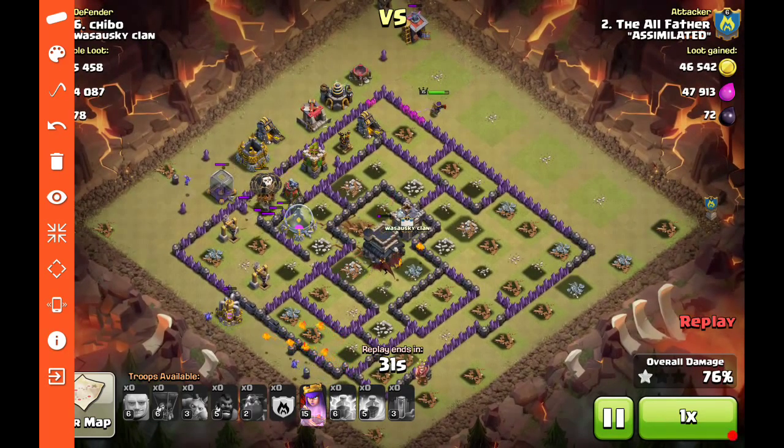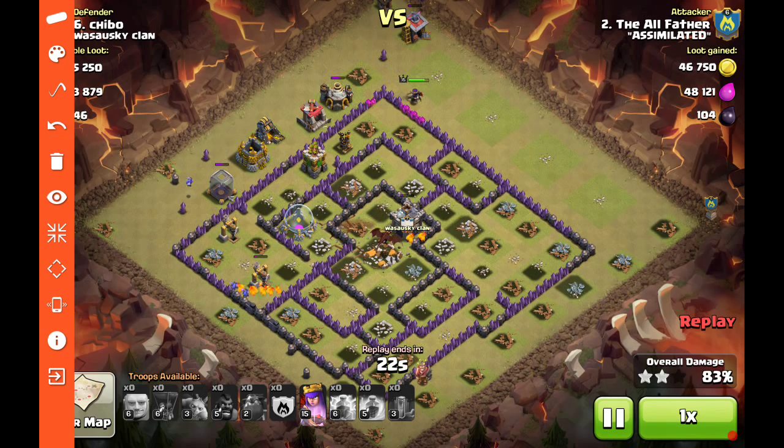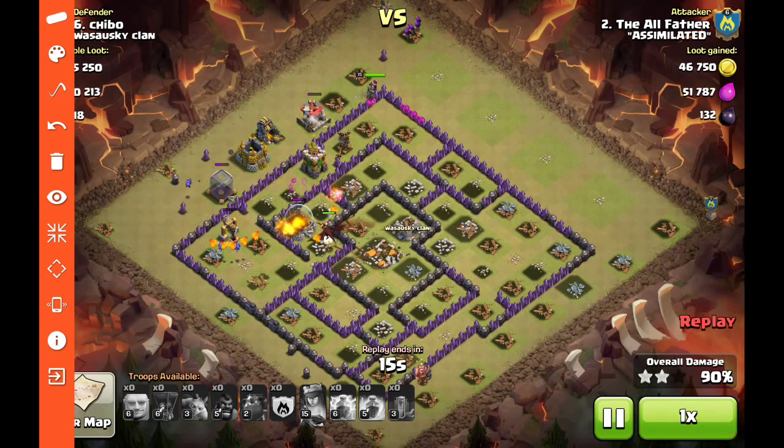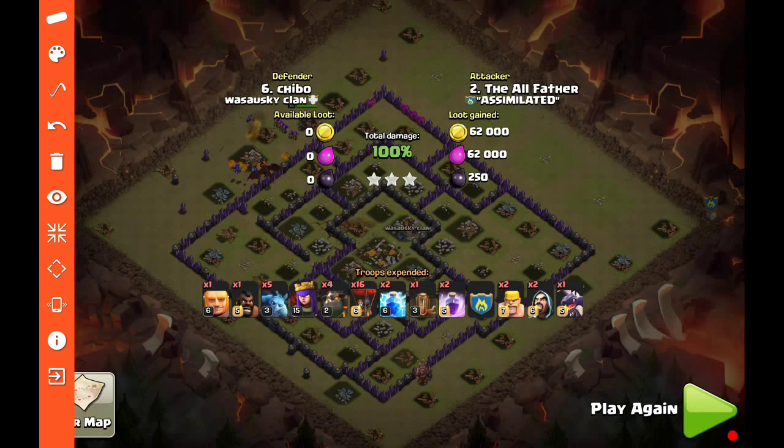We didn't quite get that last air defense down, which could have been trouble, but the archer queen is working her way around — she's a level 15 queen with her ability still available. I popped the ability because she needed to get that air defense in a hurry and had just one little shot left on it. She takes it down, then targets the archer tower, and all the pups are able to clean up. You can use different ideas and strategies to three-star when you don't have one of your heroes, but it can be done.